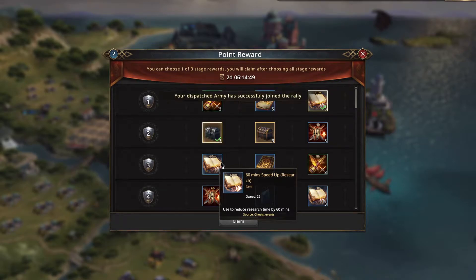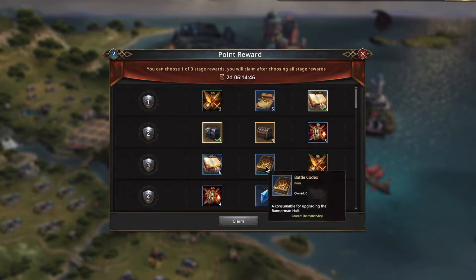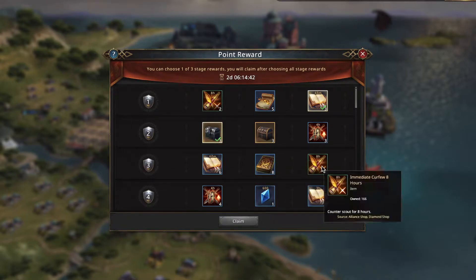Next I've got six 60-minute speedups, I've got battle codexes which are for the Bannerman Hall which I already have, and then I've got more curfews. So I'm going to go with the speedups again.